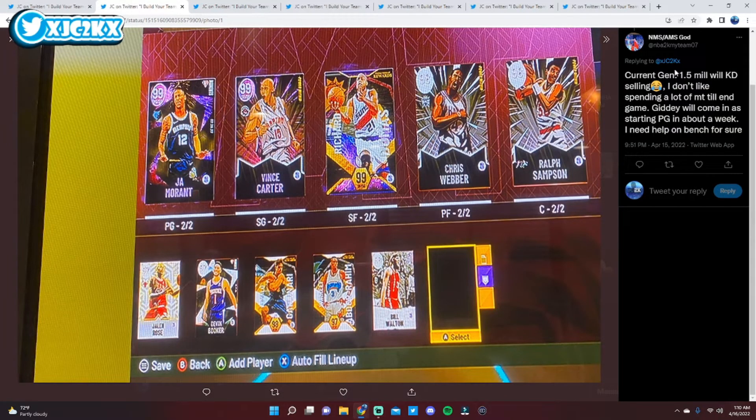Next today comes in from NobodySpent slash AllMoneySpentGod — 1.5 mil with KD, doesn't like spending a lot of MT till endgame. Giddey will come in as his starting point guard in about a week. My first thing with this team is I do think you have a solid basis with free cards and things like that, but with over 2 million MT, I think you can definitely make some upgrades while still maintaining that integrity and not spending a ridiculous amount.